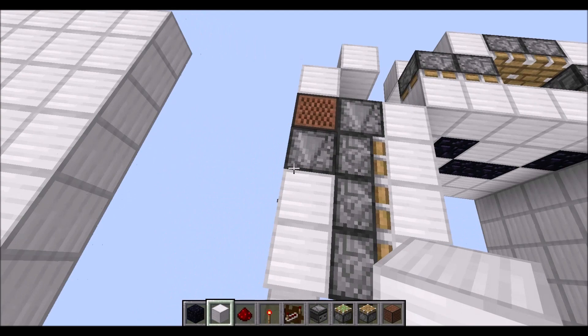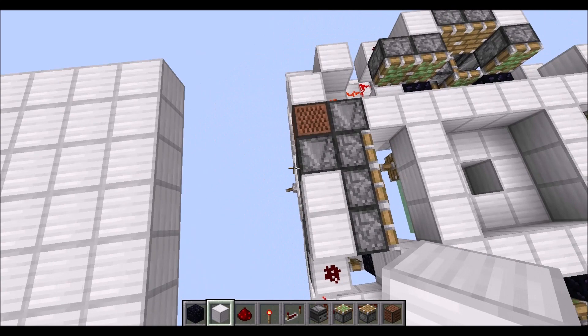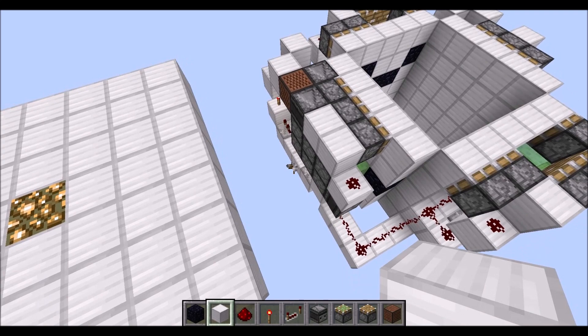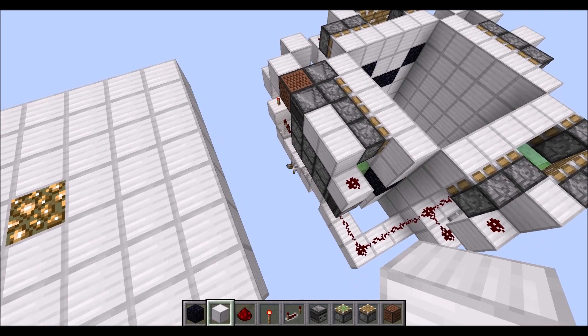And with that done, it's time to give it a test run. Let's simply select the lever — the closing works already, and as you can see it also opens properly. The final part is essentially filling in the floor and relocating the lever to somewhere else. And voila! That was how you can build my simple and compact 5x5 wall trapdoor. I hope you enjoyed this little tutorial — see ya!